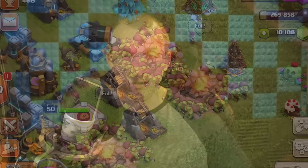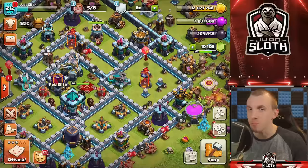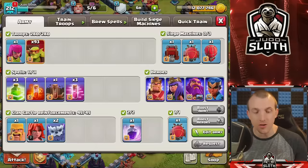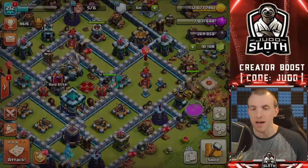My subscribers suggested that I powered up the sneaky goblins for the next super troop, so that is what we did in the previous let's play episode on the main account. A couple of subscribers also suggested the hasted mass sneaky goblins, and it got me thinking that could be pretty good. The sneaky goblins take out loot incredibly fast, and if you can get them to that area whilst they are sneaky and invisible, it could be good to have the haste spells.